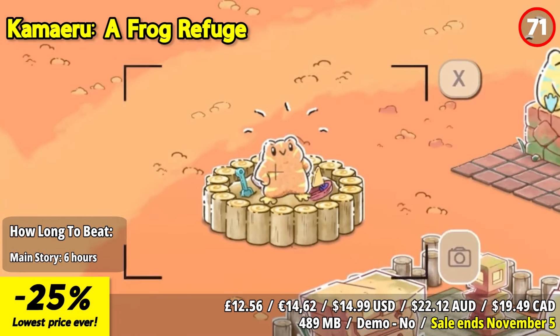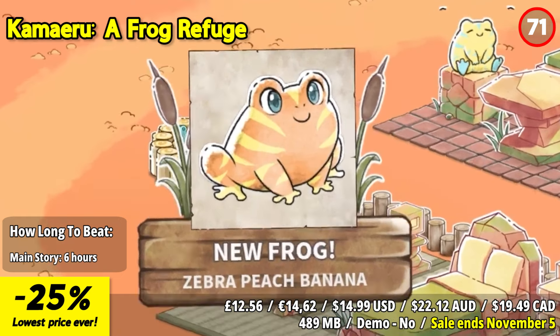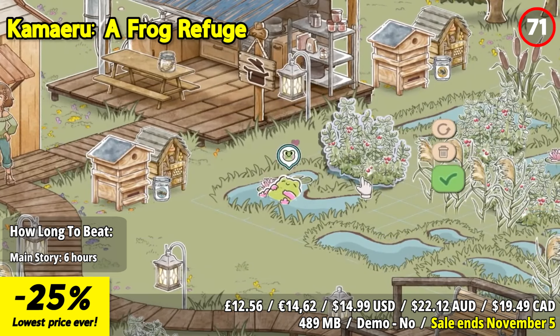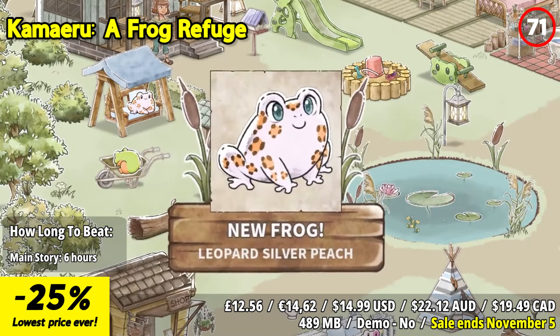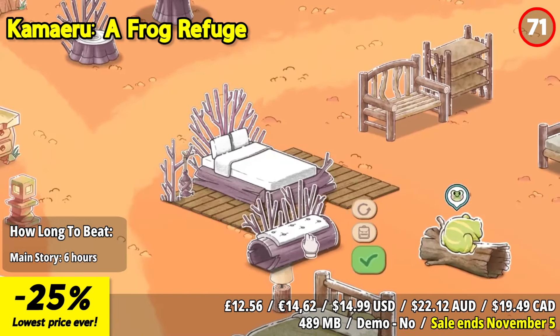Kamaero A Frog Refuge invites you into a cozy farming simulation centered around collecting and raising frogs, farming, and preserving nature. You step into the shoes of a kind soul, helping an old friend restore the childhood wetlands, transforming them into a haven for friendly frogs. In this game, you can feed, breed, collect, and raise over 500 different types of frogs.